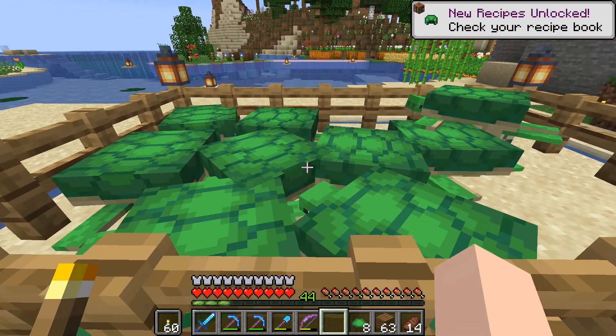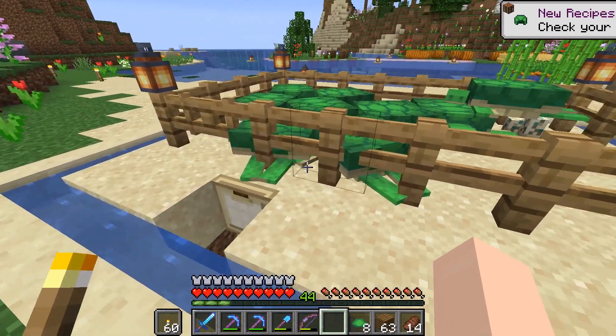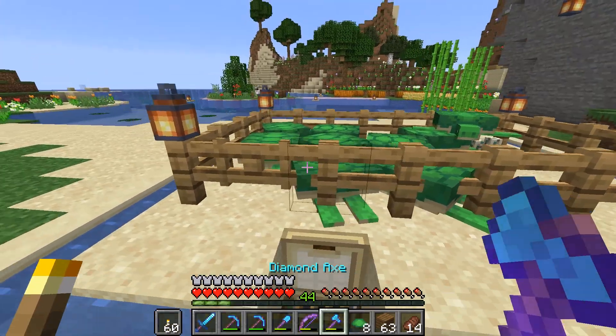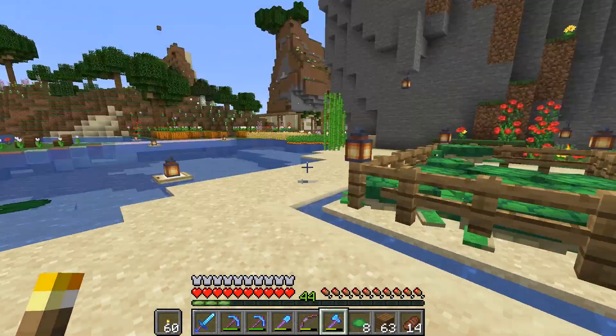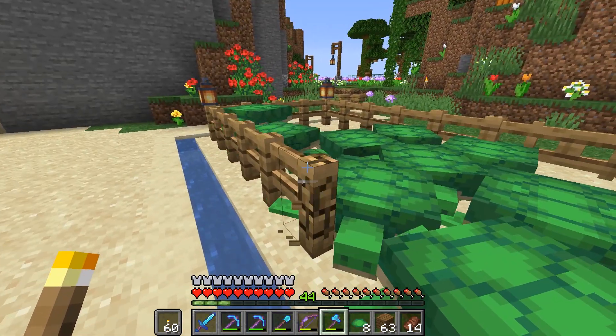So now we can go ahead and use that scute to make ourselves a turtle helmet, which is very exciting. I think what we're going to do is release the adult turtles so they can go ahead and swim in the ocean over here. And then we'll come back later and see if we can name some of them.